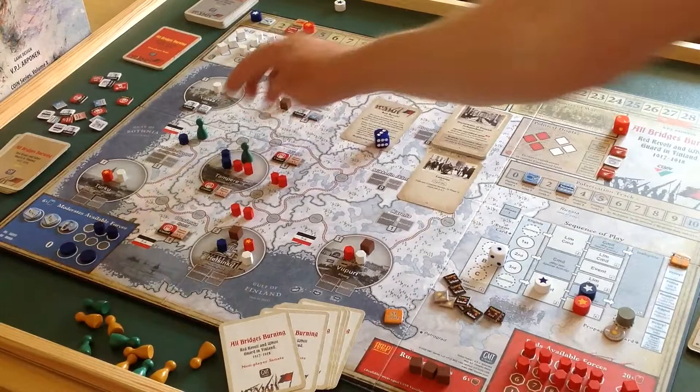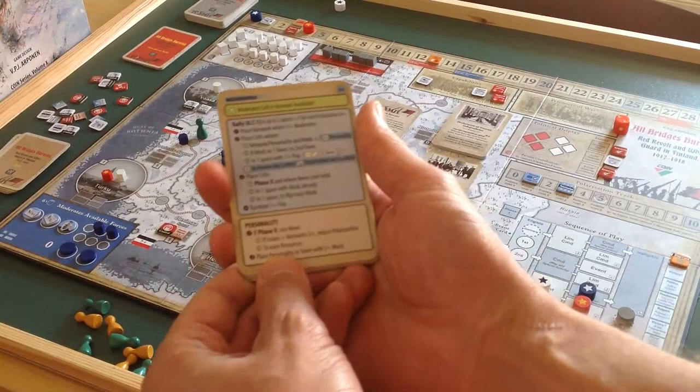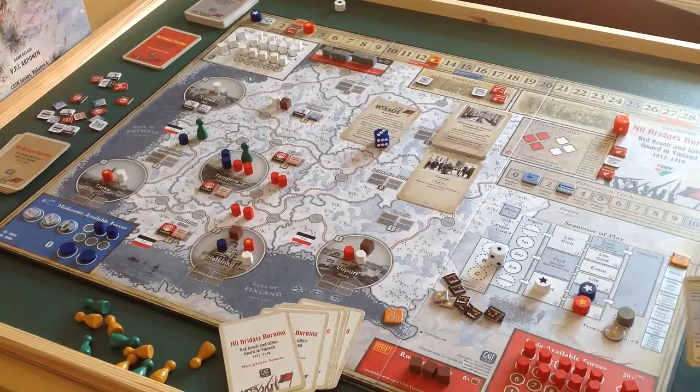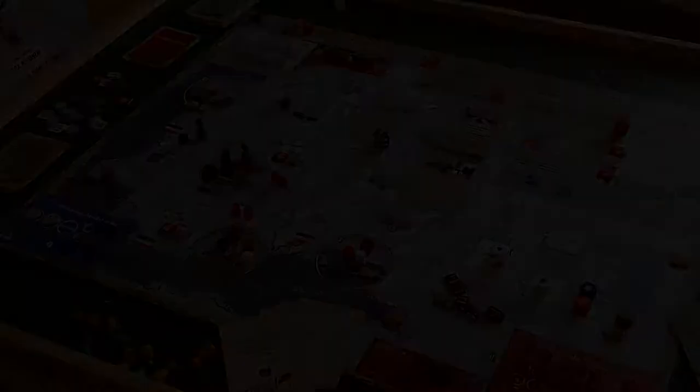So that's the command done. Then we look at the card further for the special activity. It says place personality — the first option doesn't apply, it only applies in phase one. So the second one is: place personality in town with two Moderates. That would be this one here, so I grab the personality marker and drop it in there. That was the Moderates action.